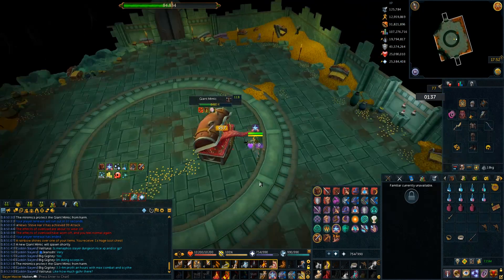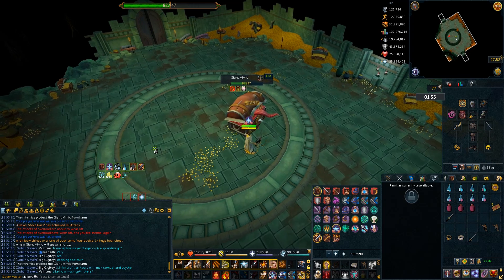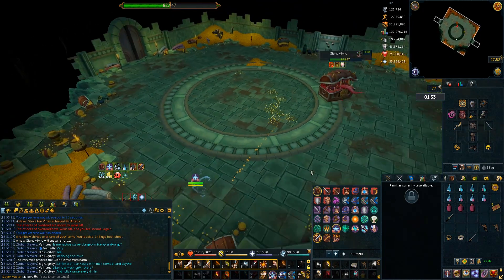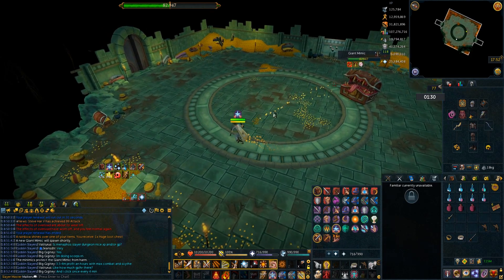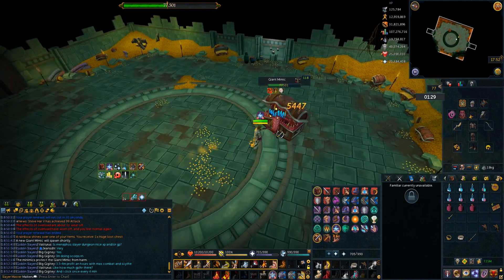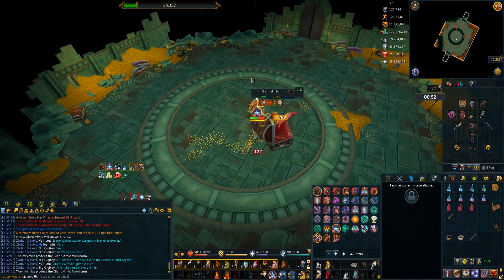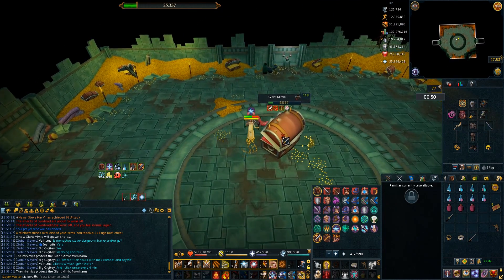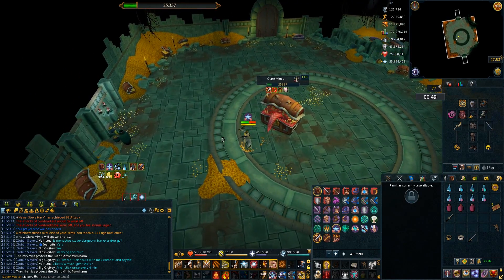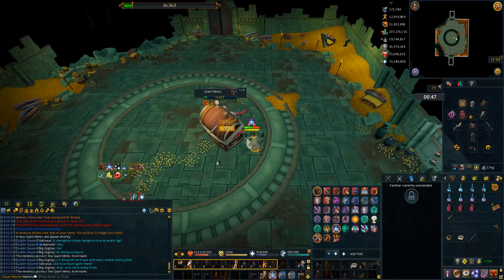The second ability the Mimic can do is a charge. He shakes, and if you sidestep him just as he's about to charge, he won't hit you. If you don't feel like you sidestepped in time, just blade-dive or surge and you'll be fine. The other ability he has is he opens his mouth super wide and fires out three different shots of coins. Just continuously run around the Mimic and the coins won't hit you — they always go to the place where you're standing as they get shot.